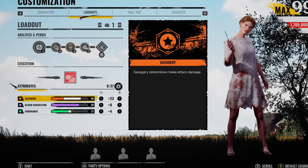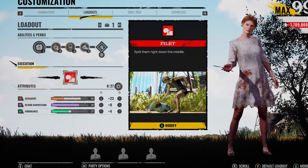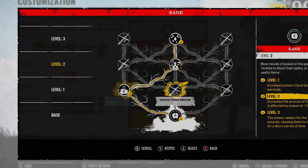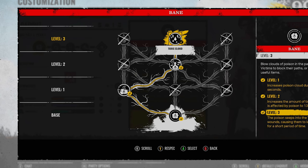So every hit I do on a victim actually counts, because lately — I don't know what it is — if you're not running Scout on Sissy, you're just never able to catch up with the enemies. It's pain. For the ability skill tree, we go for the increased cloud duration, increased poison duration, and then Toxic Cloud.